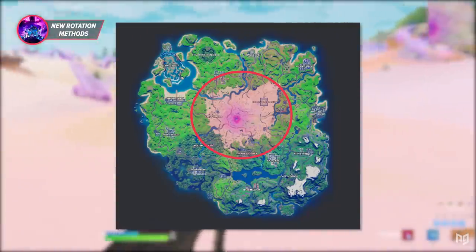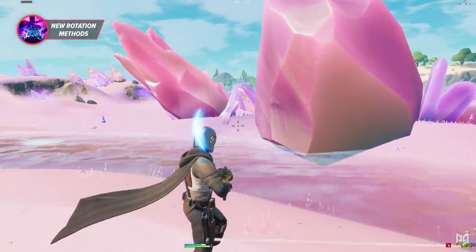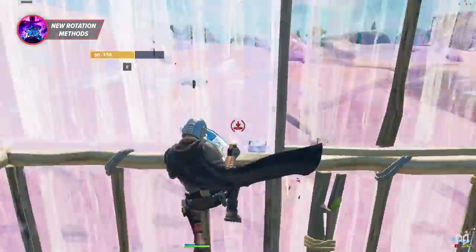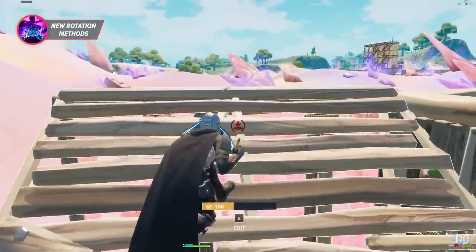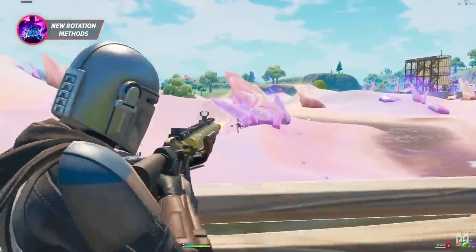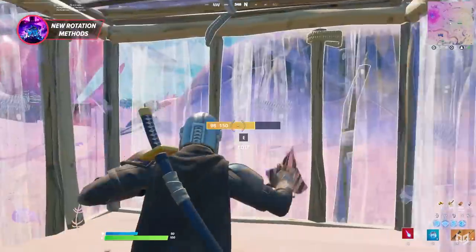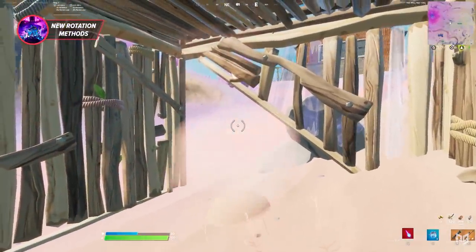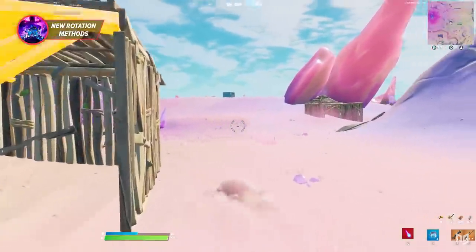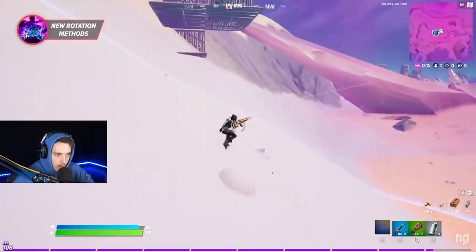With how absolutely massive the sand area is, this is going to be one of the main rotation methods this season. The downside is that you have to stand still for a few seconds to actually sink, which might lead to taking damage or getting sniped if there are nearby enemies. One way to avoid that is by boxing up and editing a wall open just as you're about to sink below to rotate safely underground.